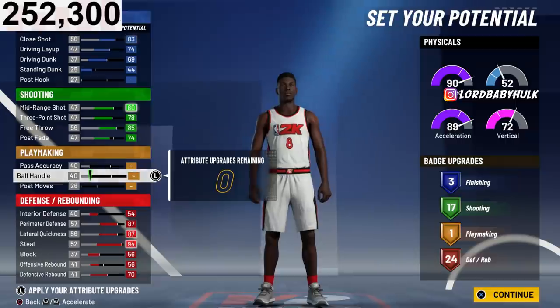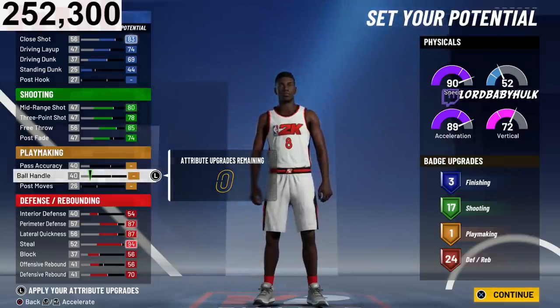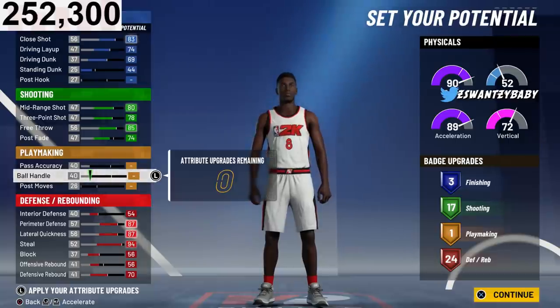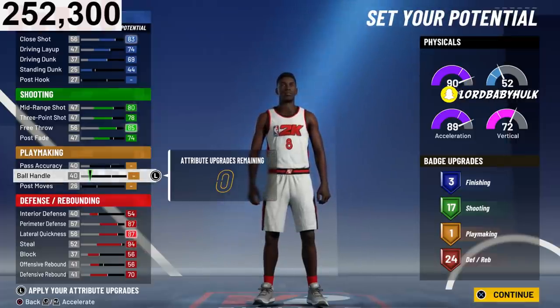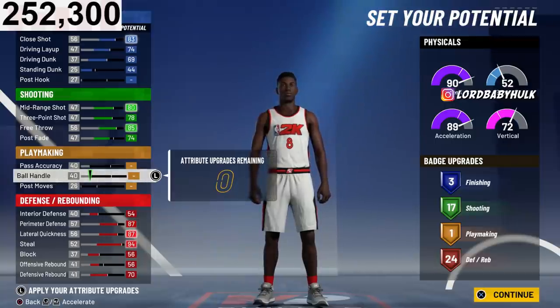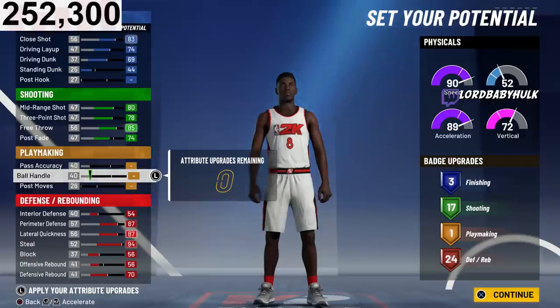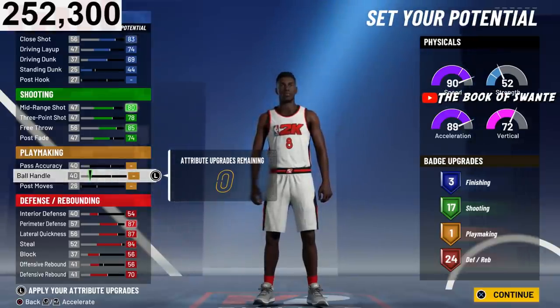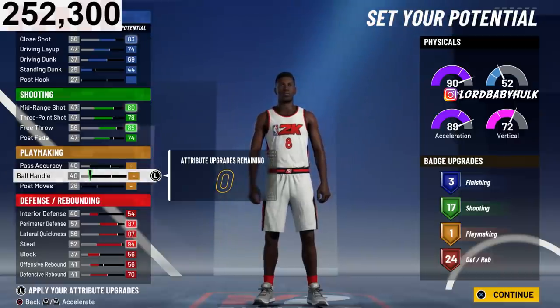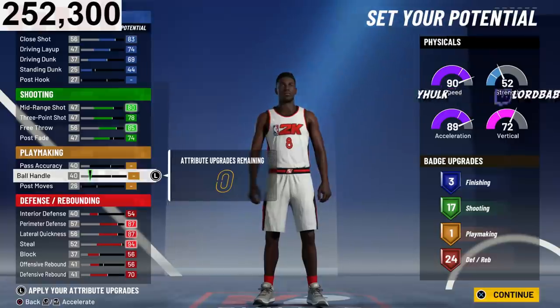You want at least three finishing badges for oops and cutting. In a game where paint defense is buffed, making builds with only one finishing badge is limiting yourself against good players. You need at least three finishing. The argument 'why upgrade finishing if you're not getting contact dunks' makes no sense — ratings go against ratings, then badges go against badges. Upgrading contact finisher will help you finish through contact and on late closeouts more than having the lowest finishing ratings with one bronze badge.